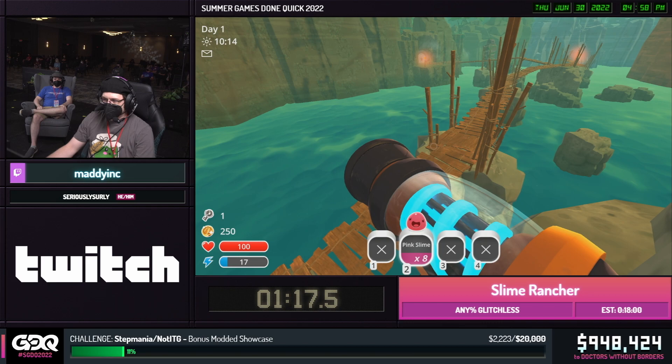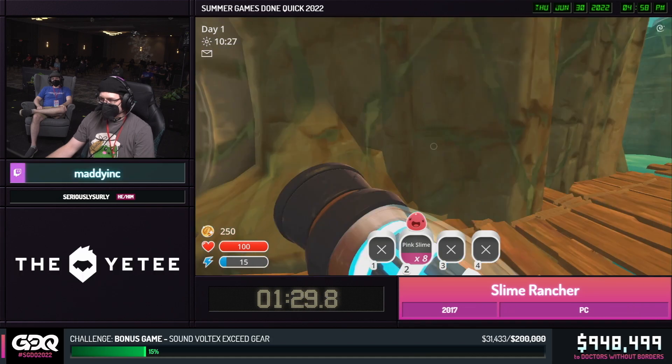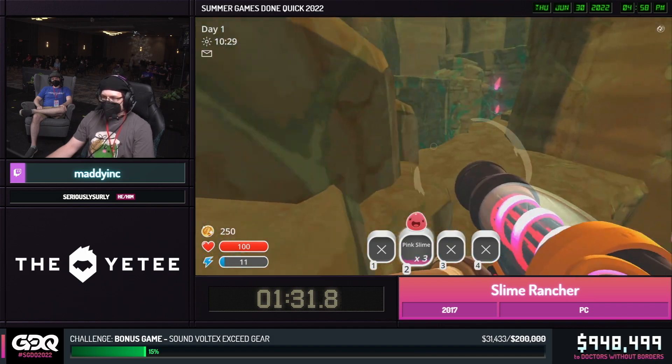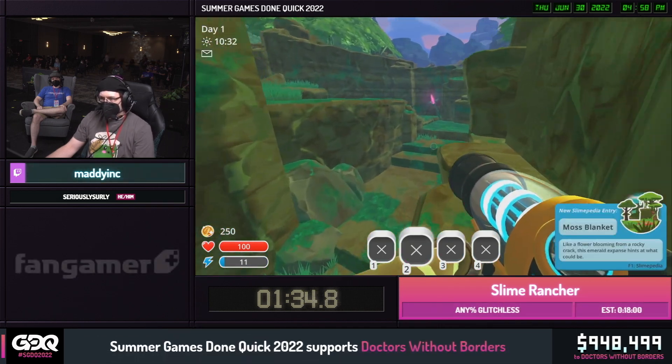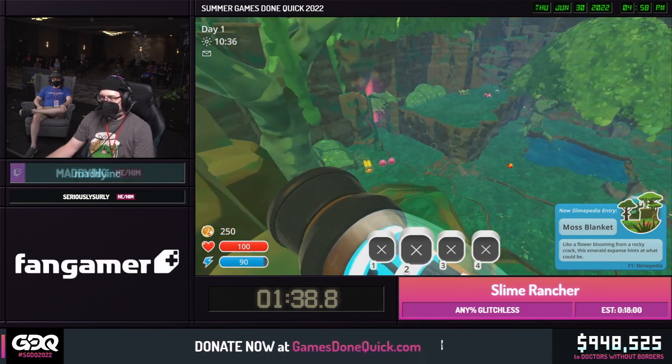The next thing we're going to be doing is called a slime boost. All objects in this game are physics objects, so they have collision. They have properties of mass. They also get hit by friction. So when we open this door, we're going to boost up the side of the wall to avoid waiting for that door to open. We do that by holding them into the corner — they get stuck, we get pushed up, and we get to move on.